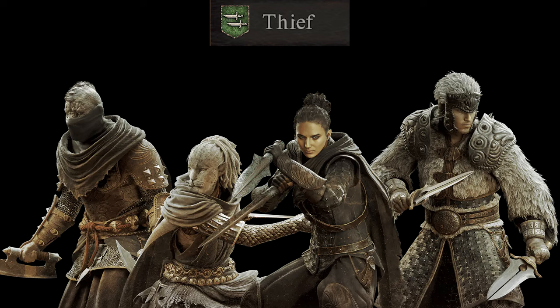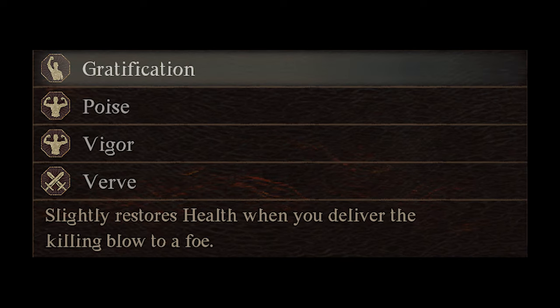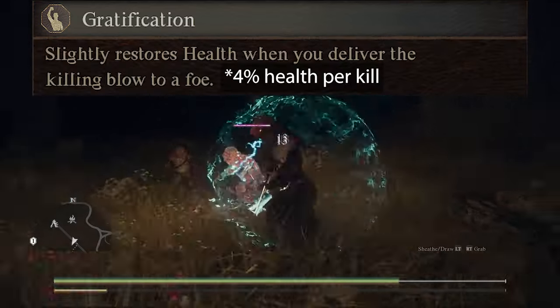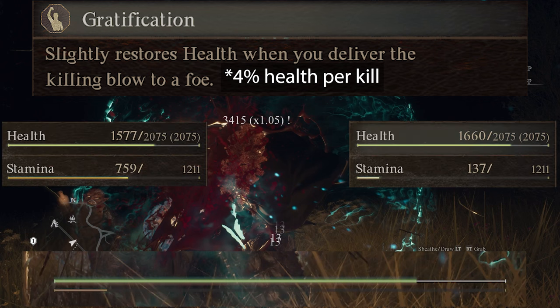The next vocation is the Thief. The first Thief augment unlocked at rank 2 is Subtlety. Subtlety decreases the likelihood of being targeted by 15%. In my playthrough I found Fighter's Provocation sufficient enough for managing threat for my party, so I largely ignore this augment. The next augment is Gratification, unlocked at rank 4. Gratification restores 4% of your max HP per kill. Since curatives are plentiful and mages are typically found in every party, I did not use this augment very much.